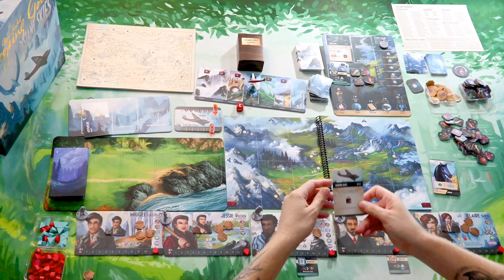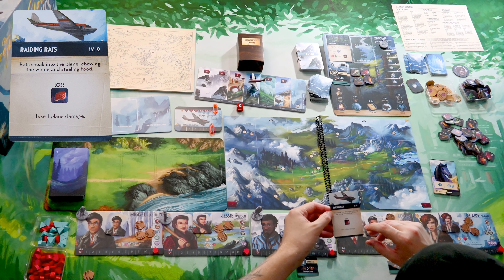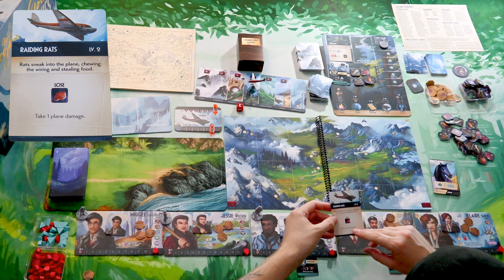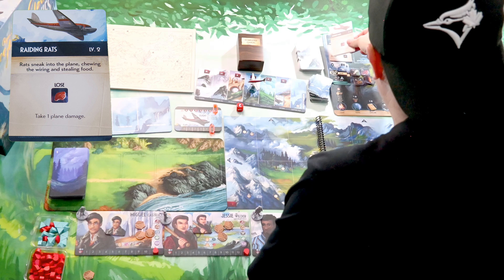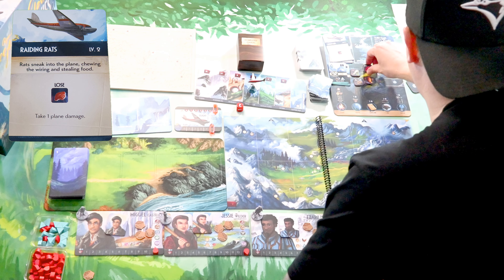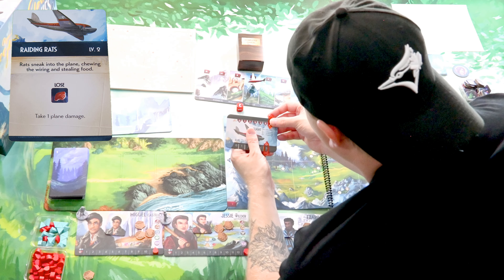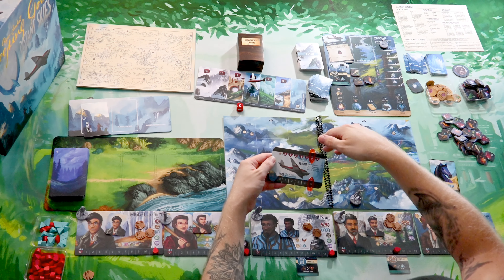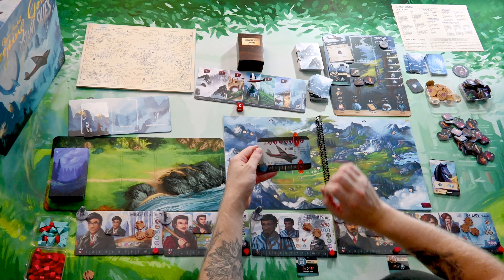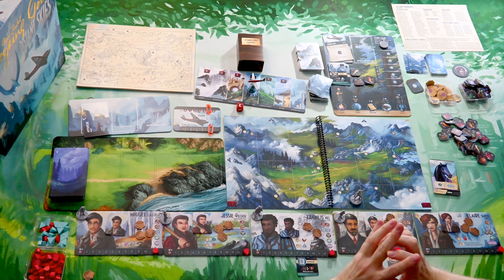Let's look at the next event: Raiding Rats. Rats sneak into the plane, chewing the wiring and stealing food - that's a kick in the nuts. We now have to lose a meat. Also the plane took some damage. Up top is the health of your plane, down the bottom is the amount of fuel. It took one damage. Event card's done and we can now use our time again.